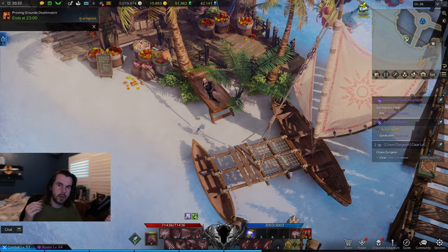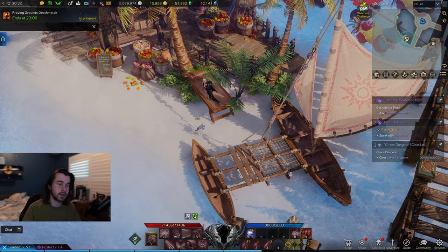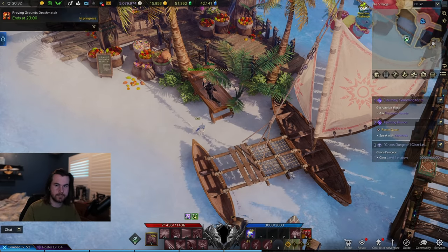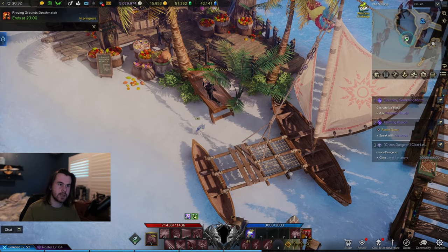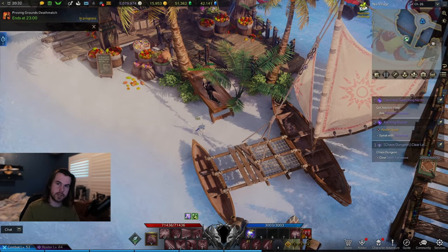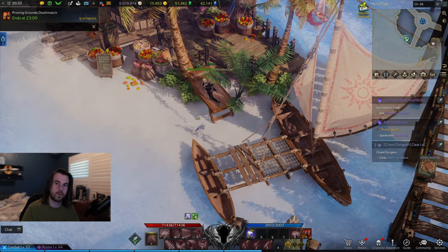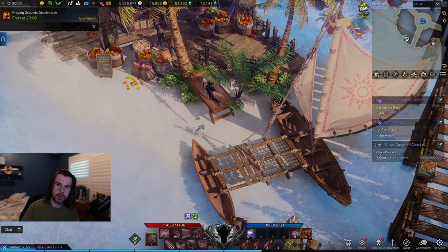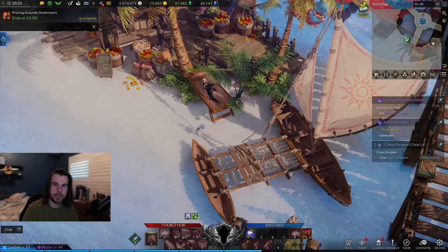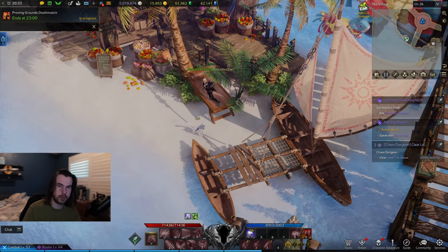So you just hit tier 3 and you're probably wondering what to do now, if there's anything new you need to be worrying about and what your daily schedule should look like. I'll start with the more obvious things like doing all of your main story missions in Punica and doing all of the side missions for the rewards that you want. Remember to do each of the dungeons in Punica on normal and hard difficulty to get way more upgrade materials and to further progress your adventure book.